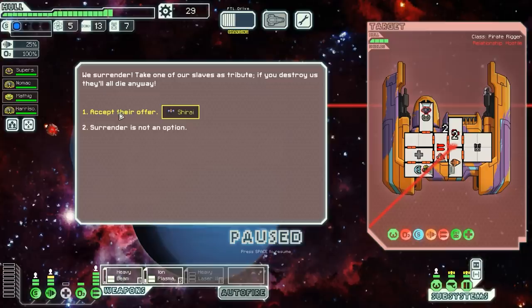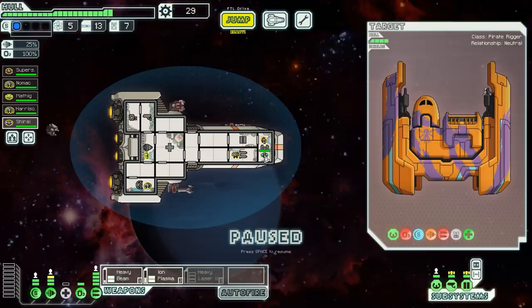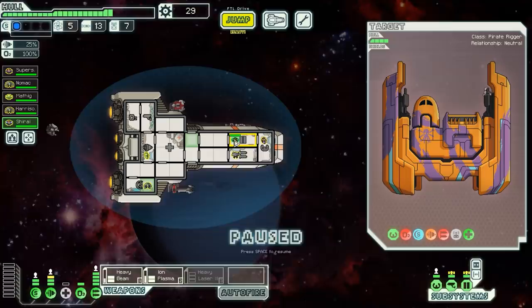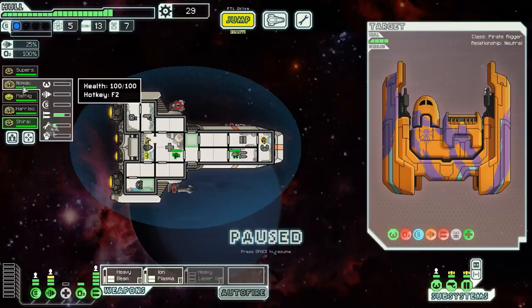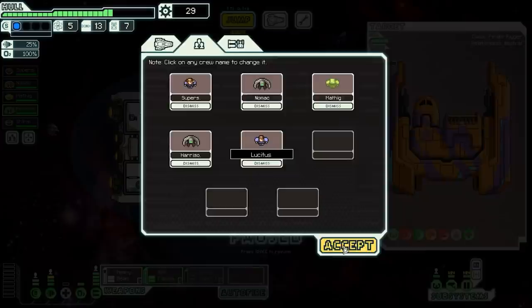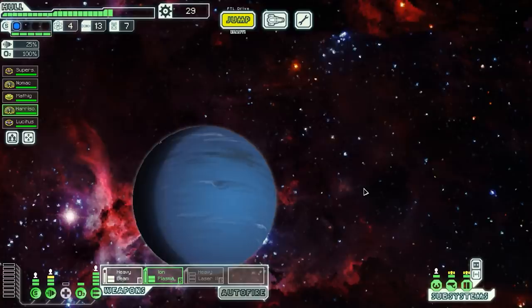We take out their O2, weapons, and engines, forcing them to decide what to repair. They surrender and offer us a new crew member — we take Shirai, though I was on the fence about it. We put them at doors, but then realize the Athena's doors are already considered manned regardless, so that doesn't help. Instead we have Harrison become our repair guy working shields, since humans learn skill faster and we haven't made much progress with shields. We rename Shirai to Lucidus.